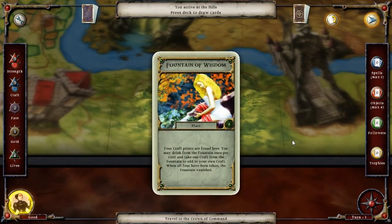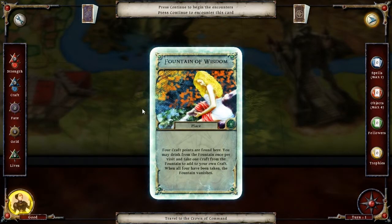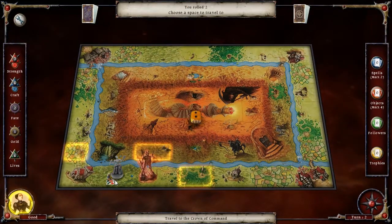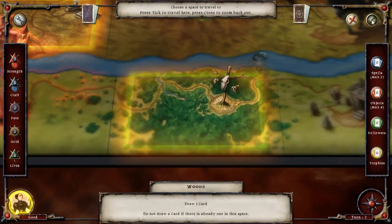Fountain of Wisdom — there is no reason we would ever want to change this. This will increase our craft every time we land there; it's actually a nice card to get at the beginning of the game. That gives us an extra craft. We may want to come back here later. Let's go ahead and go to the woods.